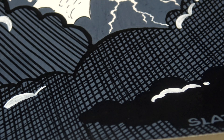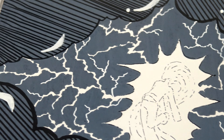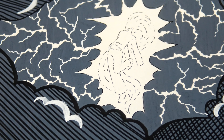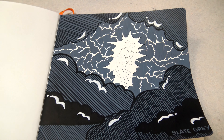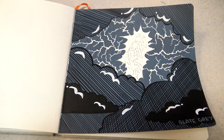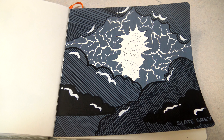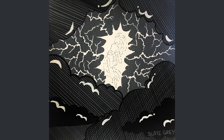I actually have an OC with storm powers that this is sort of supposed to be, but with the really choppy outline and little to no details other than the shape of their body, this could really be anyone being struck by all of the electricity. Anyway, sorry about the not-exactly-a-hue for today — slate gray is check, done, see you tomorrow for the next one.